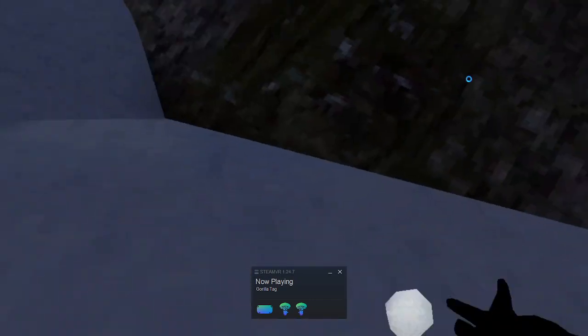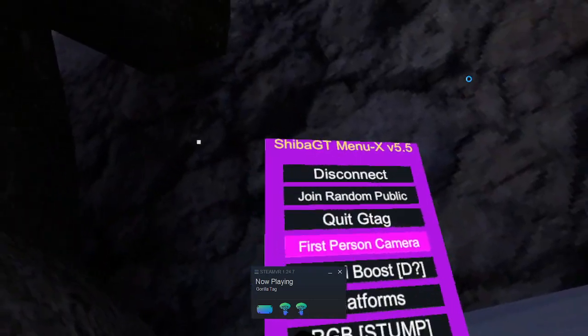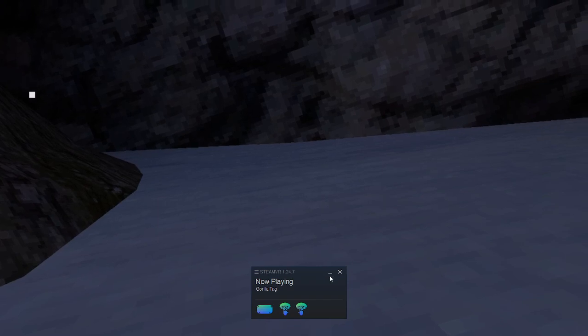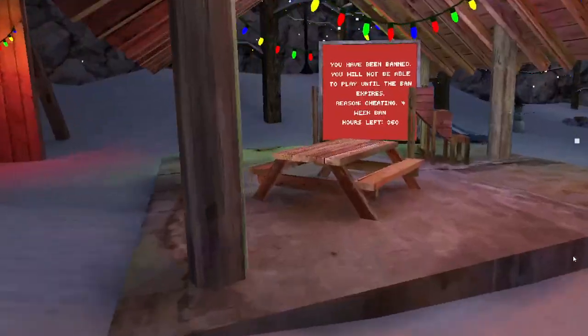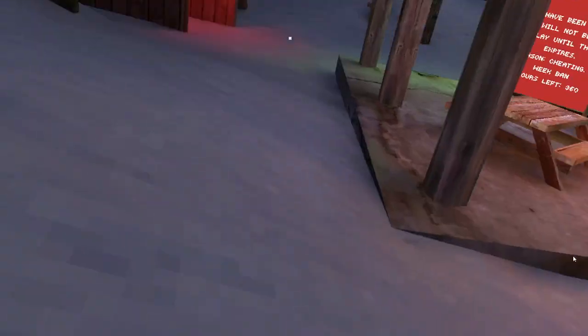So it's not going to matter if I can't do regular stuff. Here's the mod menu — Shiba GT's mod menu version 5.5. Let me minimize Steam. This is Shiba's mod menu that I use. If you guys are wondering why I'm not in a real lobby, it's because I'm banned for four weeks, so I can't go in a public lobby. I just have 16 more hours left, which is sad but true.